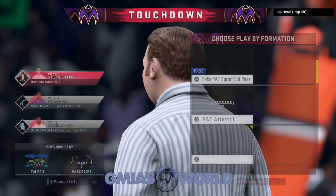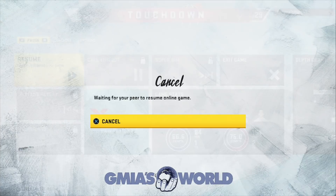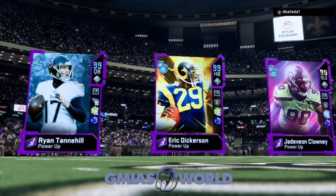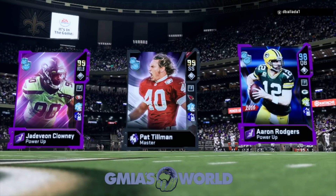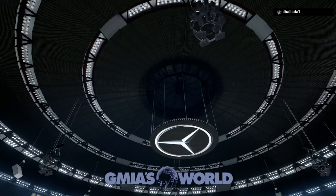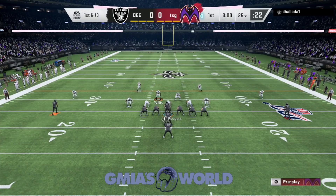Remember, if he had Lurker on Earl Thomas, he would have probably jumped and picked that. Randy Moss having 99 speed is much more advantageous than having Mike Evans — because obviously Mike Evans is a beast, but he's very slow. You wouldn't be able to get that same play because he wouldn't be that far above the coverage. Having tall, fast receivers makes it so much easier.